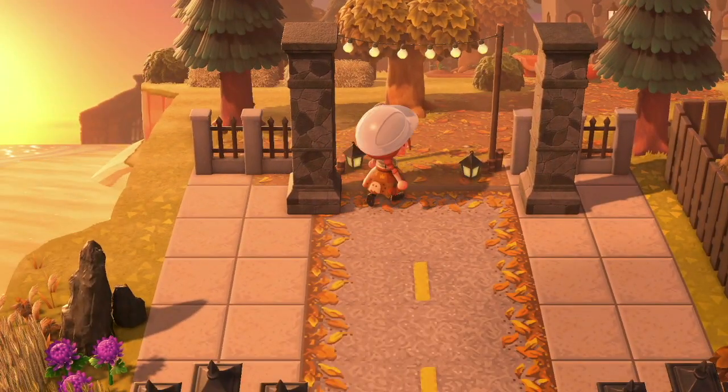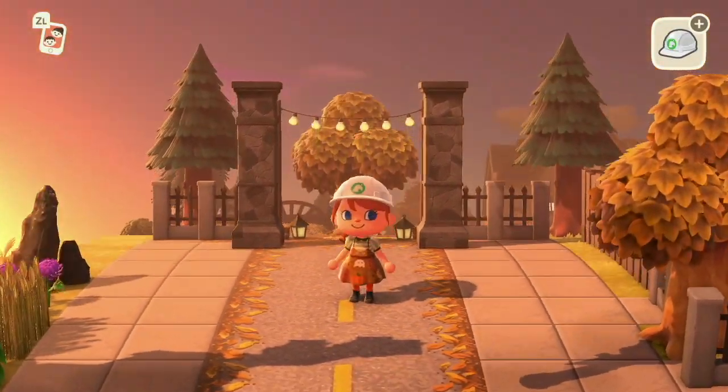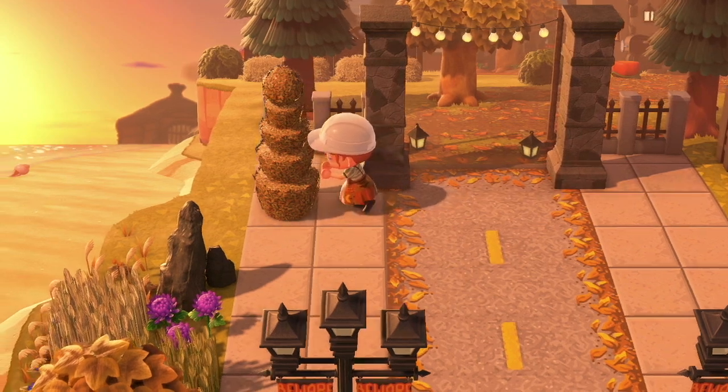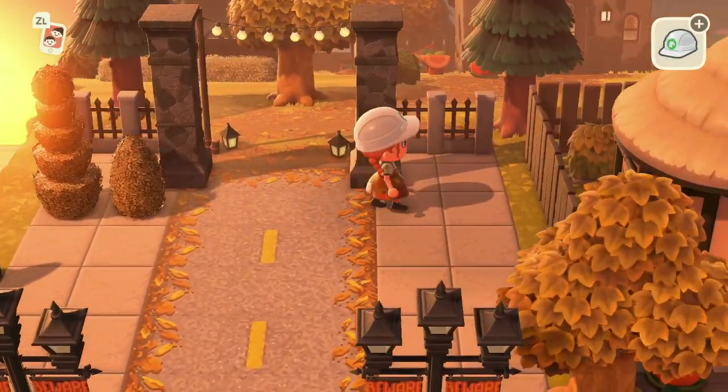At the front of the house I've decided to put these decorative pillars and I've put the cute little plain fairy light archway just to go between them. I just think it looks really, really nice - it looks like you have to walk under it to get to the spooky house, which is my house of course.